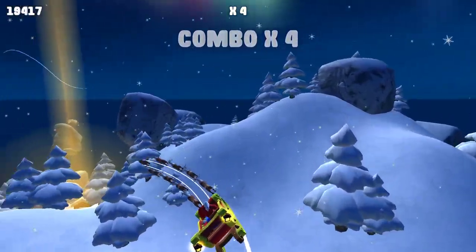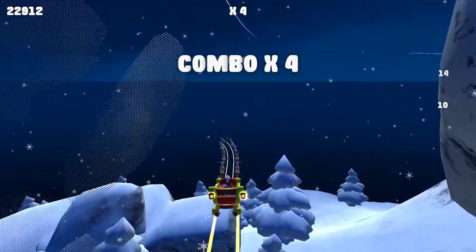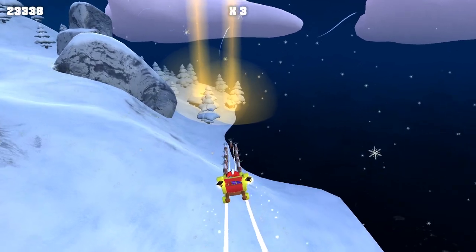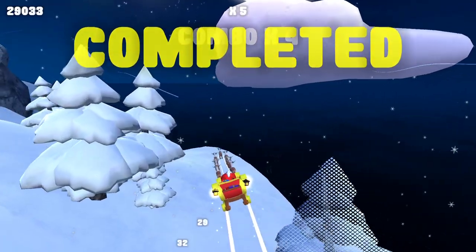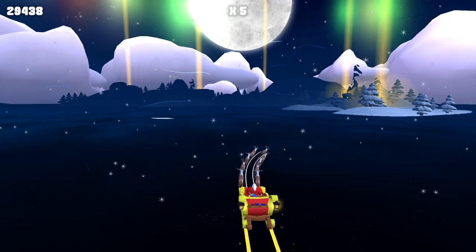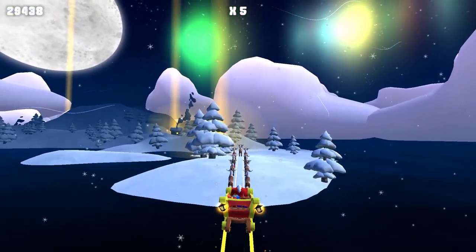There we go. A little bit of this. Oh, excuse me, trees. Okay, remember — I can actually hit the trees. If I hold down, it does kind of automatically correct itself back to not crashing into the ground. I hold down for a second and then the deer automatically kind of level out a bit because they don't want to crash into the ground. I wonder if you can crash into the ground.